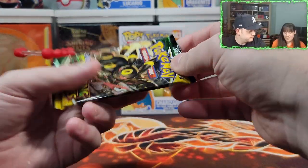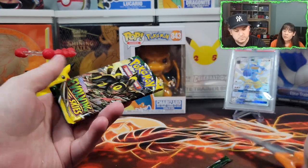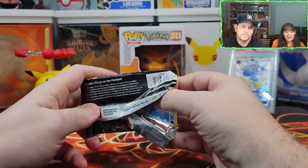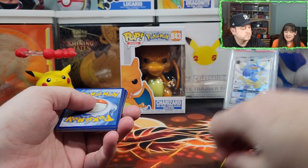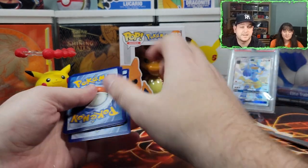Let's jump into pack number one. First pack magic, let's go! There are so many alt arts in this set and I want one. Let's start with a bang — heart of the cards! What's the energy? Fire.